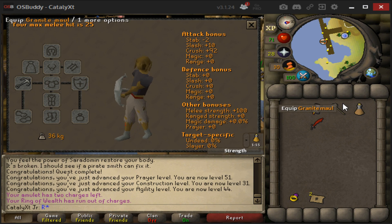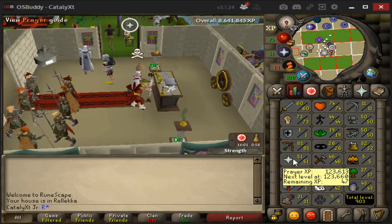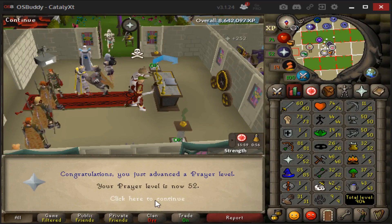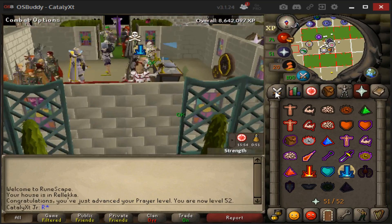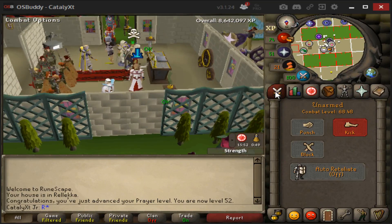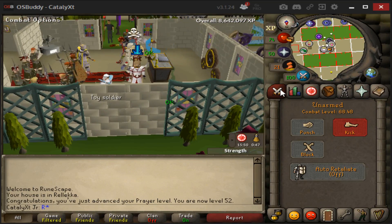Here we are — 52 Prayer, and Smite is officially on deck! Still sitting at 68 Combat. I'm hyped!